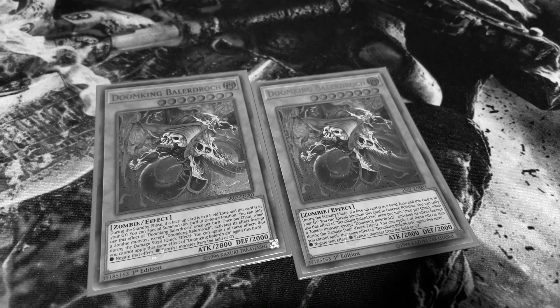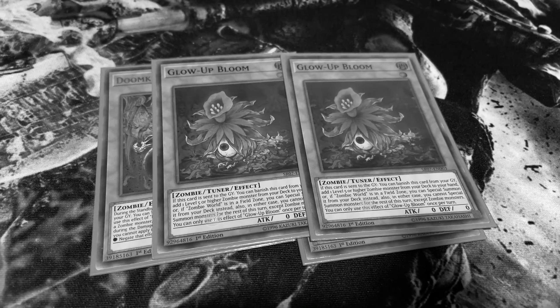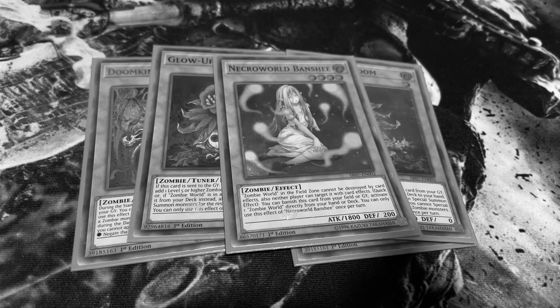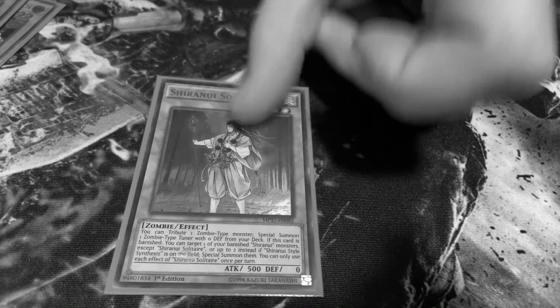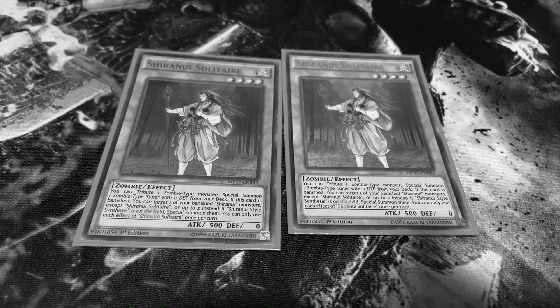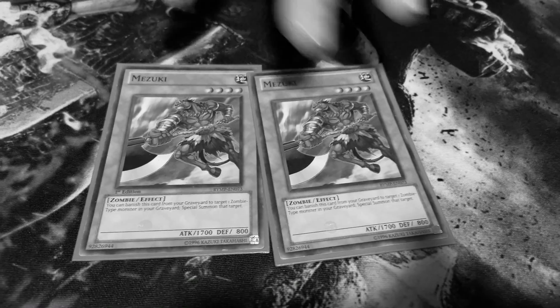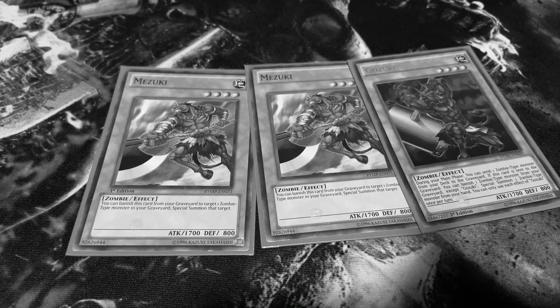So that's it for the Vampire side. Then we have our good package of the Balrog, two Bloom, and one Banshee — most people run two, but it's too cloggy, you need it at one. This will allow you to get your combo set up with Zombie World. You'll also have two Solitaires so you can Special Summon and get your Tuner. You have three Mimizabi to get your combo plays set up. For Special Summons you will have two Mizuki — not three, just two — and one Gozuki.